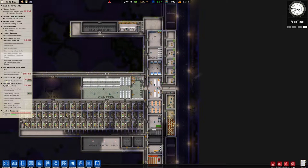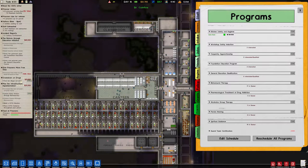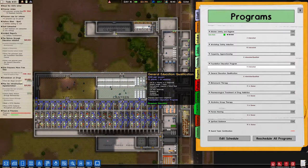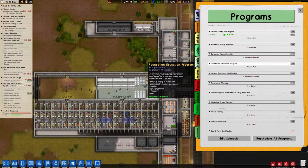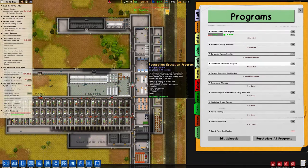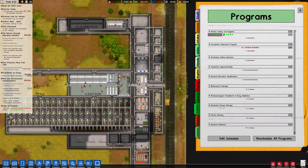Foundation Education — three hours. General Education — three hours. Iteration — 500. We want to put the Foundation probably first. Kitchen Safety is starting — that's good. We're getting more prisoners. So we do pay for that even though we can't do it — and the answer is yes, we do.